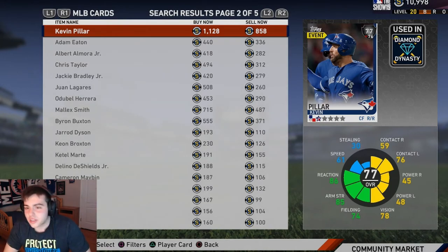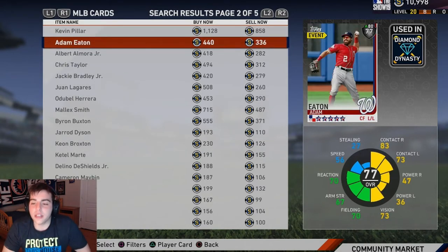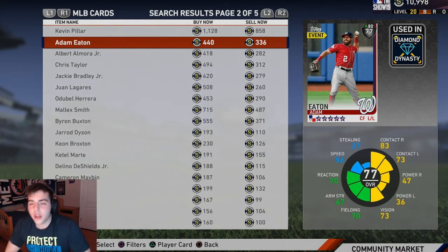Pilar — fielding and vision, that's it. Nothing else. The speed isn't even really there. Pass on him. Adam Eaton — I think he's a leadoff hitter type but he's always hurt as well. If he can stay healthy he could turn into a gold, but he's just one of the most injury-prone players in the game.